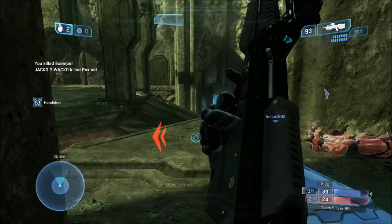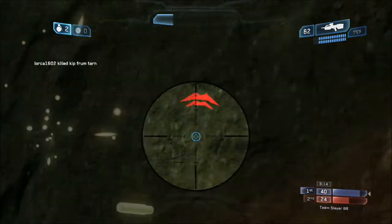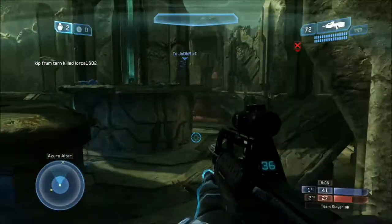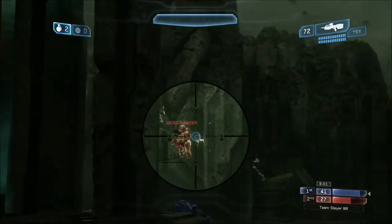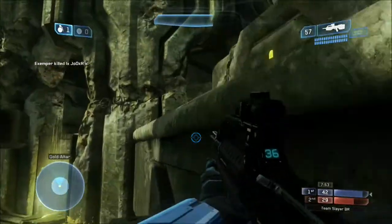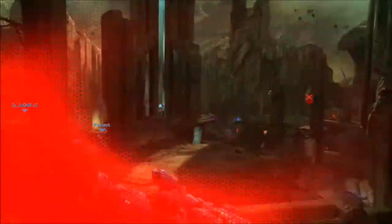Also, use the teleporters to your advantage. If there's stuff happening on the other side of the map, just use the teleporter — chances are people aren't watching the teleporters. However, if you sit top mid, you've got peripheral vision — you've got vision left, right, and center. You know where people are going to be. You literally just know where they're going to spawn. Use your knowledge: where are your teammates in relation to where your enemies are, and where will your enemies spawn because of that?